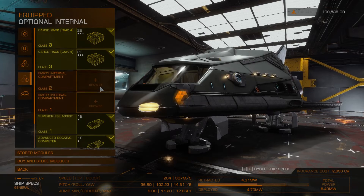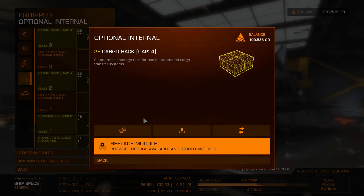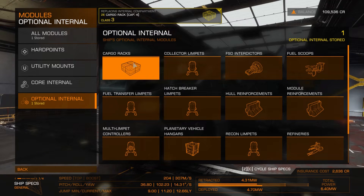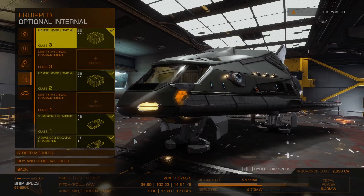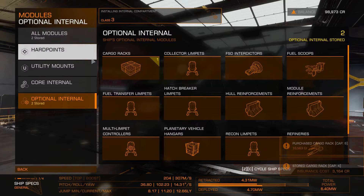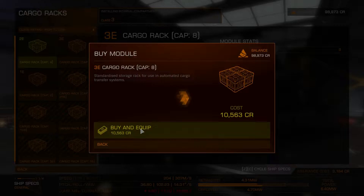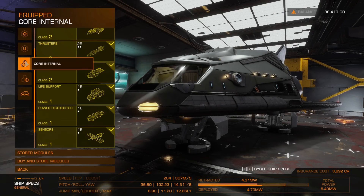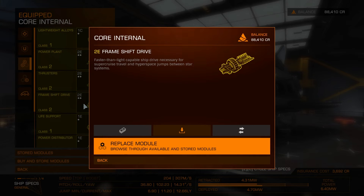We're going to equip the Hauler with even bigger cargo racks, and we'll also replace the FSD and thrusters to get better range.